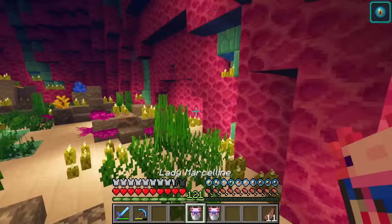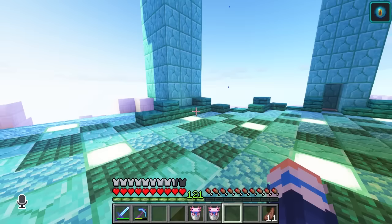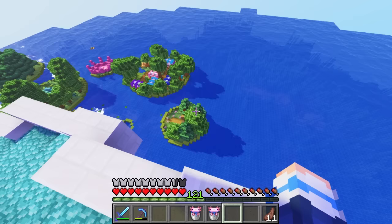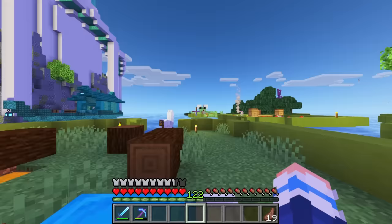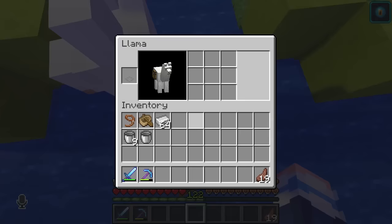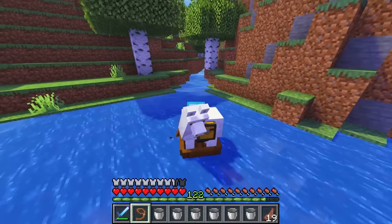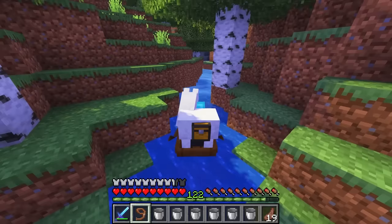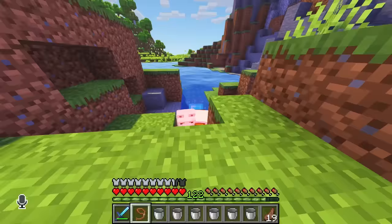My dream is to have a whole army of axolotls in here. In order to make that happen, I need to breed them with tropical fish. Now, there are no tropical fish within 7,000 nautical miles of my ocean empire, so we must go back to the coral reef again! But this time I have an intelligent plan — my seafaring llama will help me transport nine extra things. Now fully laden with buckets, I can make the long journey to the coral reef. Luckily, I have created a little canal to make my journey much faster.